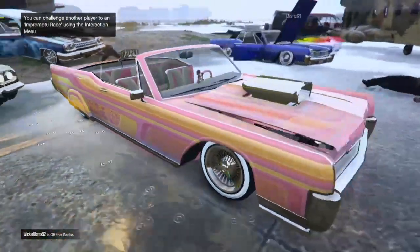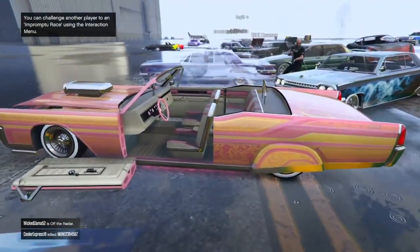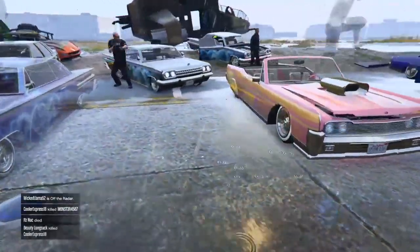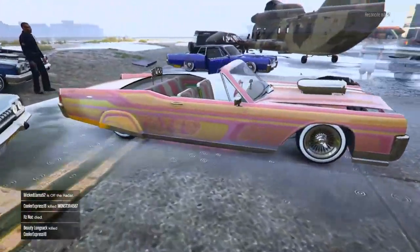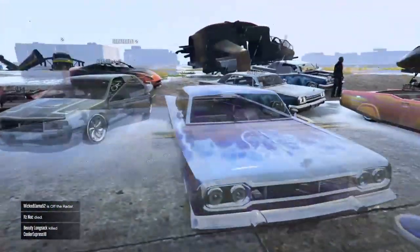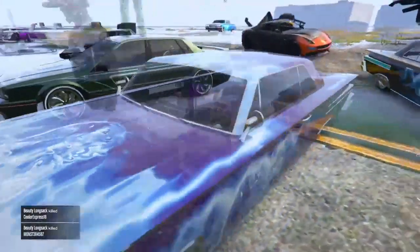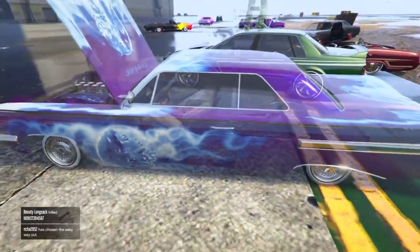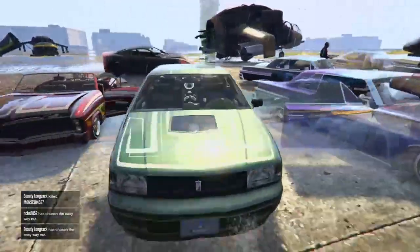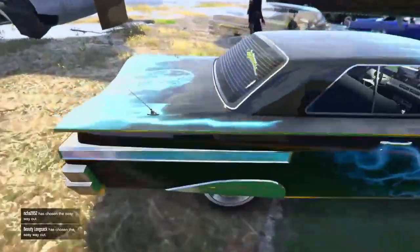Whoever's car this is — I like it just because it's different. It stands out: it's like pink, yellow, a little bit of orange in there. It looks interesting, I like it a lot actually. Savage — can't see your car, but it looks to be another purple with blue. Come on, guys — we need some variety.